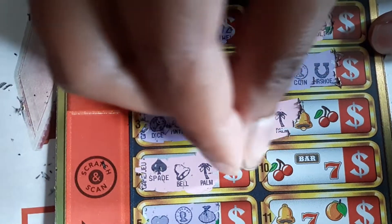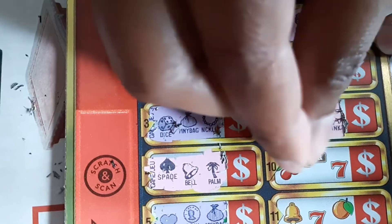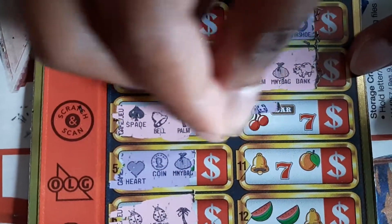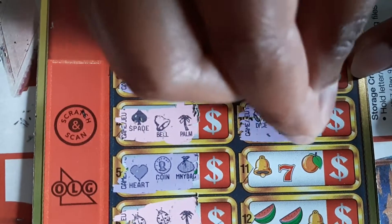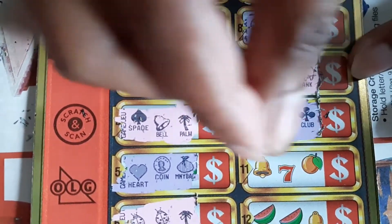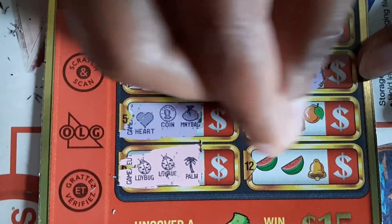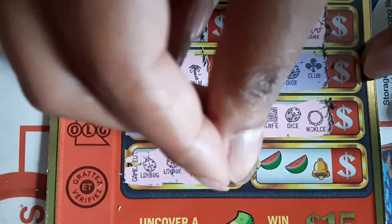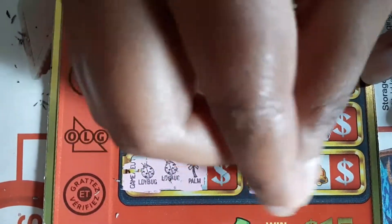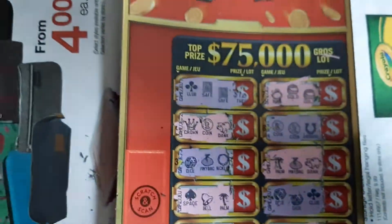Horseshoe, palm tree, money bag — all three different. Last three games: dice, one more dice — come on, one more — oh, that's club. Safe, dice, and knuckle, knuckle — sorry. And key, chest, and key.